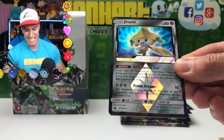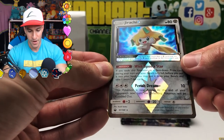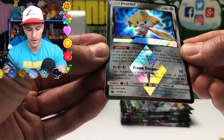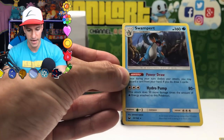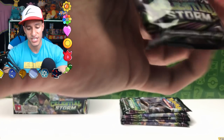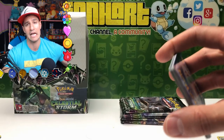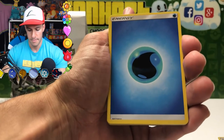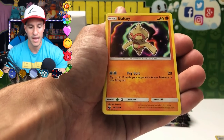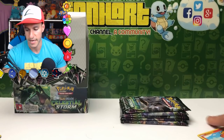I'll just go with whatever pack I grab next. I'll go with Psychic — ah, no! Sky Pillar, Lure Ball, Beldum, Mudkip, Torchic, Lotad, and a Medicham — doing some like Piccolo training at the beach or something. Three packs remaining — let's at least get one more great pull. I'll go with Fire — yes! Friend Ball, Rare Candy, Skitty, Lotad, Beldum, Rattata. The Reverse is Super Scoop Up and Manectric.